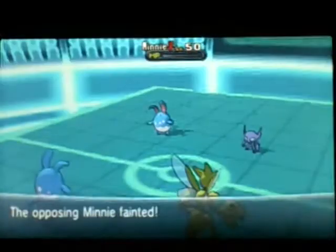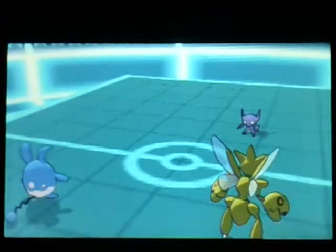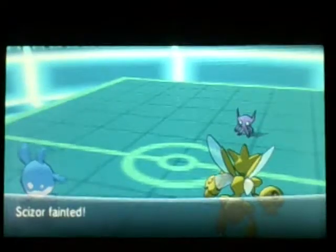In its place comes out something I usually don't see. That Foul Play is because my Scizor's maxed-out attack gets used against itself, and it knocks out my Scizor.